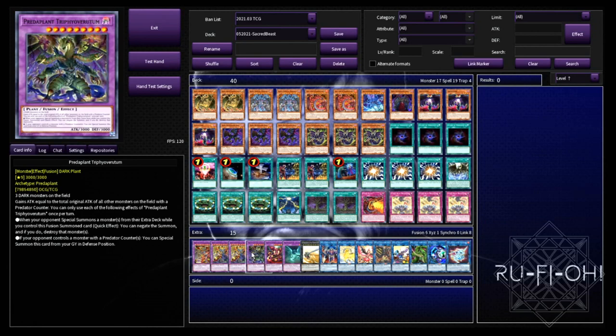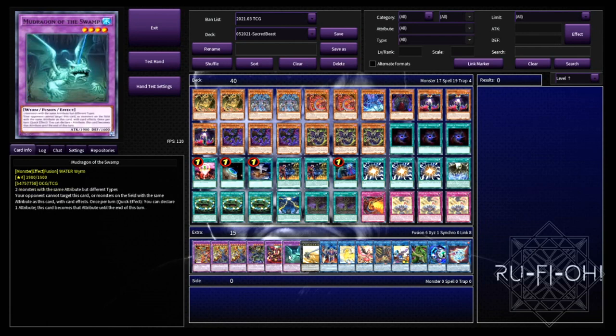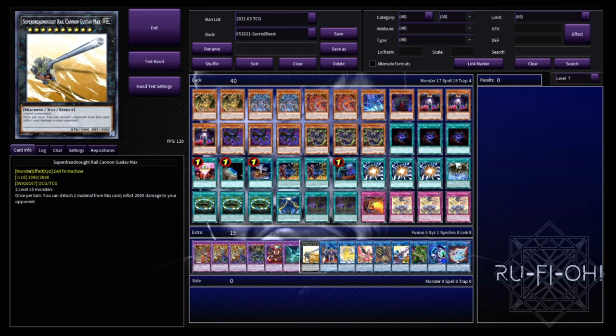We then move on to some Super Poly targets. We've got Predaplant — this could be a few things really, but it's a really good option given that Dragon Link is so prominent in the format at the moment. There are so many dark dragons and dark monsters in general, so this can help you get there, and if they leave two and you've got one, that can help you get over the line as well. Starving Venom Fusion Dragon is probably the most generic, powerful Super Poly target available to you, so of course you want to include that. And then Muddy Mud Dragon — the fusion version — is the one that will wrap up pretty much anything else. We can easily make Superdreadnought Rail Cannon Gustav Max and do a ton of damage to our opponent, so that's in here for that reason.